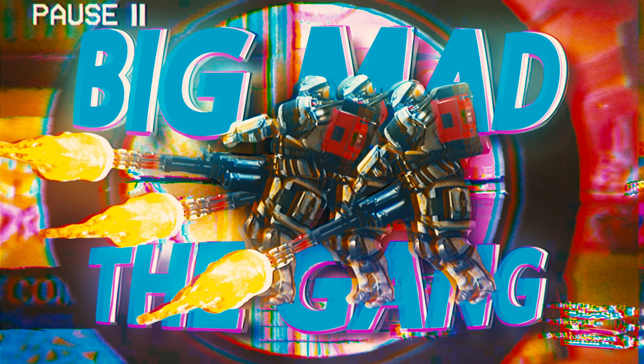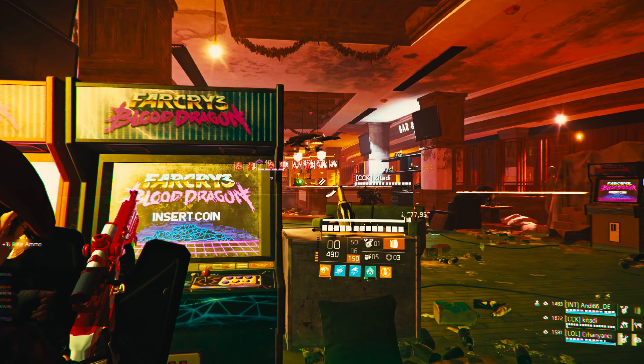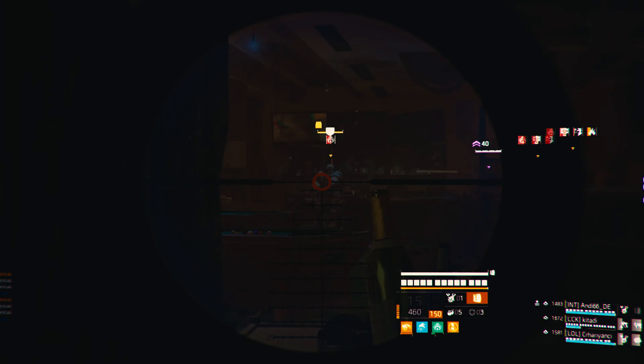When you meet Big Matt and the gang, try not to shoot them in the head because the negotiator will always do damage to center mass. You're better off landing body shots.